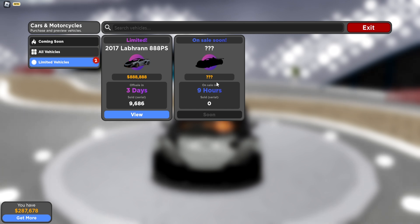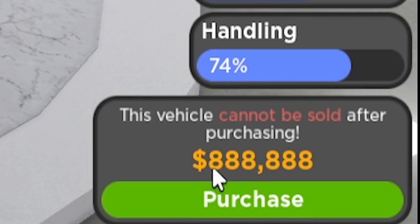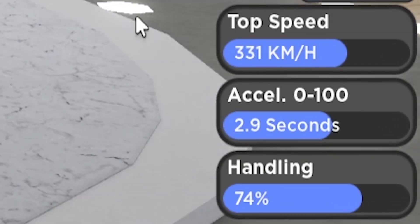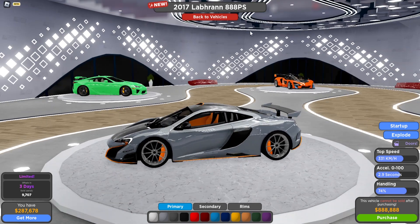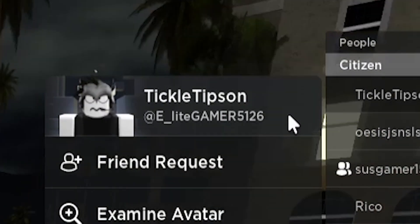We also have two limited cars — one is not on sale yet and the other is already available. This is another McLaren called the Labran 888 PS, costs 888k, and it looks sick — like the perfect McLaren look. It goes 331 kilometers per hour, acceleration is 2.9 seconds from 0 to 100, and handling is 74. That's very good handling for quite a cheap car.